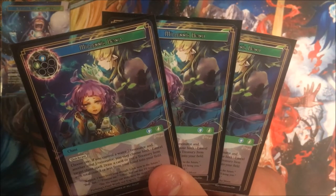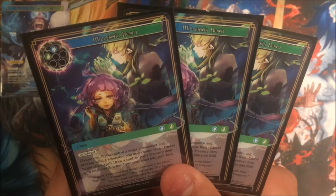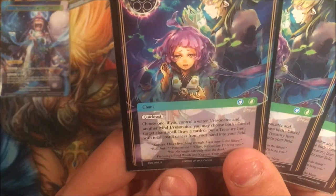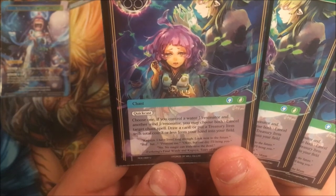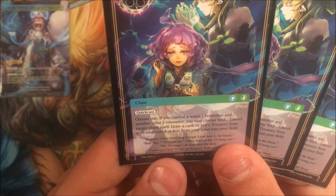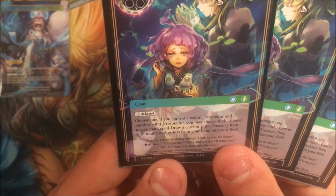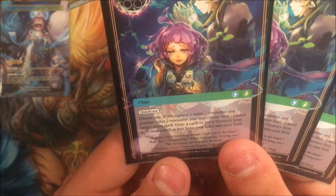We are running three of these — it's a blue and a green called Millennia Bond, a chant with quick cast. Choose one: if you control a water resonator slash J slash resonator and another wind slash J slash resonator, you may choose both — cancel target chant spell, or draw a card, or put a treasury item with total cost three or less from your hand into your field.